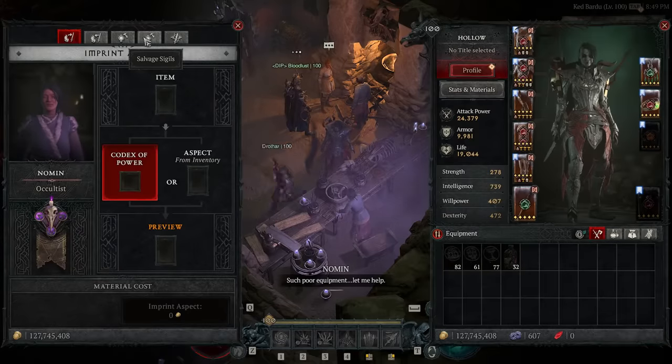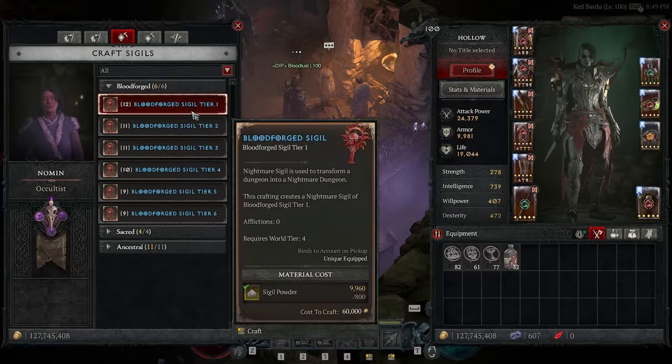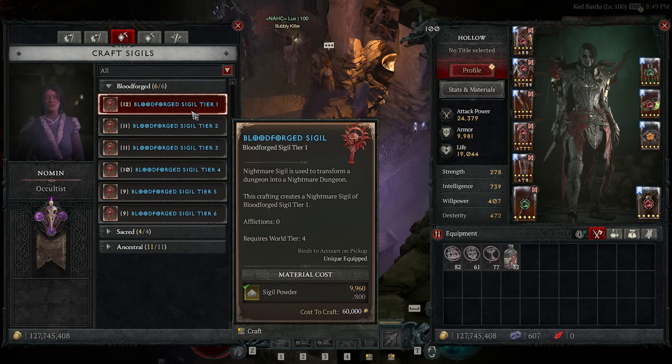Let's start here at the Occultist where we are crafting our new Bloodforged sigils. A tier 1 Bloodforged sigil is going to cost you a whopping 800 powder just to craft the first one, and remember if you fail this that's gone forever. This is just shy of double the amount to craft a nightmare dungeon tier 91 to 100. Thankfully, by completing a Bloodforged you actually get a hefty amount of sigil powder as a reward. While clearing Bloodforged tiers 1 to 10 I've been getting around 1000 to 1500 sigil powder per clear — that's more than enough to craft your starting tiers, but if you fail, all of it's gone.